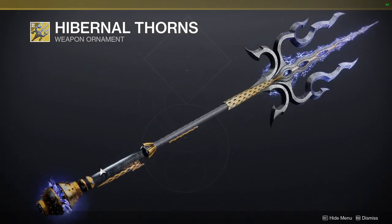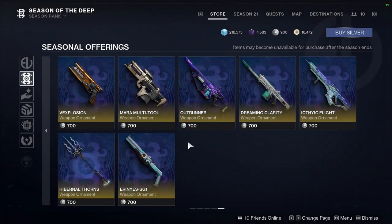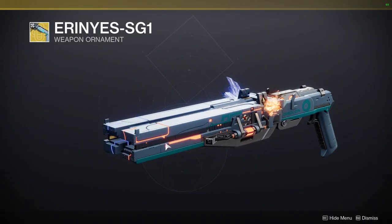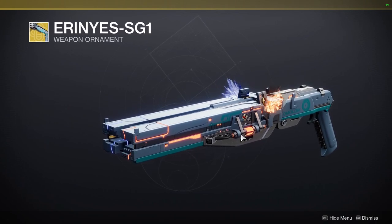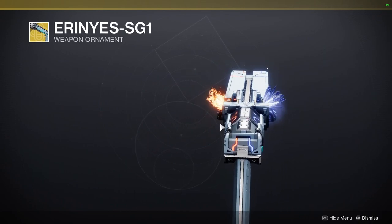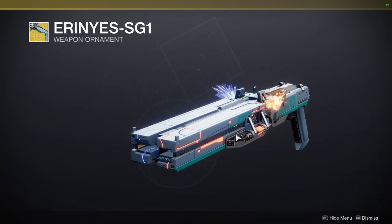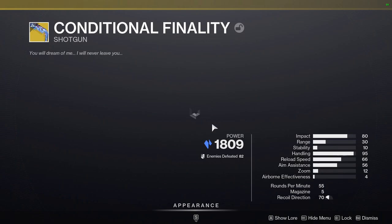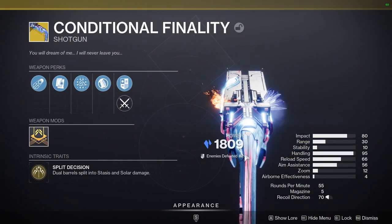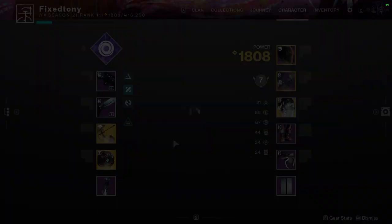Hibernal Thorns — this looks fucking cool, some straight up King Trident shit right here. And then Aranus SG-1, which kind of looks like a shader change but actually isn't — really cool. It looks like it's going to be symmetrical. Yep, I'm getting this when it drops because it's symmetrical. The base look is not symmetrical — there's stuff here and then stuff here. So if you want the ornament, which makes it symmetrical, you're definitely going to want this.